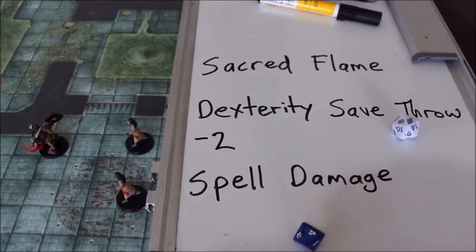It has a range of 60 feet. It has a verbal and somatic component, so you speak a few divine words and then perform a magical gesture, and a flame-like radiance descends on a creature that you can see within range. The target must succeed on a dexterity saving throw or take 1d8 — an eight-sided die's worth — of radiant damage. The target gains no benefit from cover when making the saving throw.